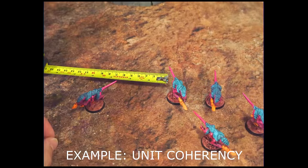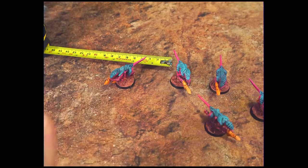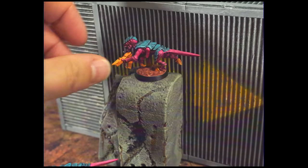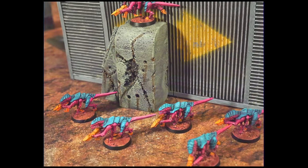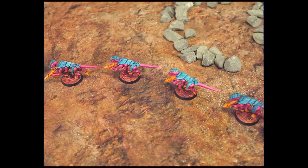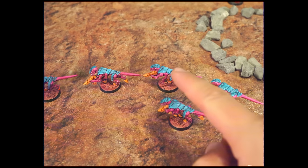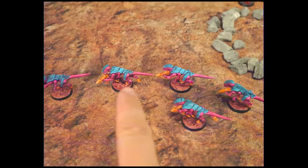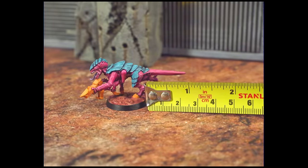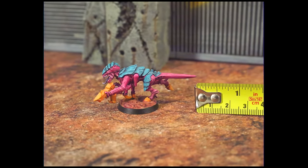When placing and moving models that are in units, you need to keep them in what is called unit coherency — models have to be within 2 inches of each other, and within 5 inches vertically if some models are on top of terrain. If you have a unit with 7 or more models, you can't string it out — each model has to be in coherency with two other models. In Warhammer 40K, we always measure distances from the edges of the bases, not any sticky-out bits on the models themselves.